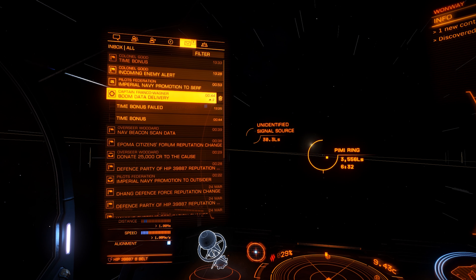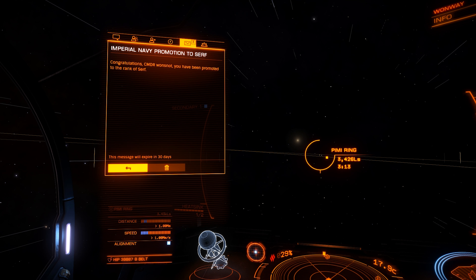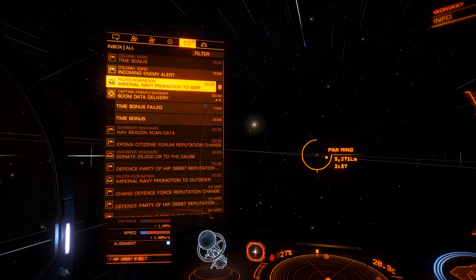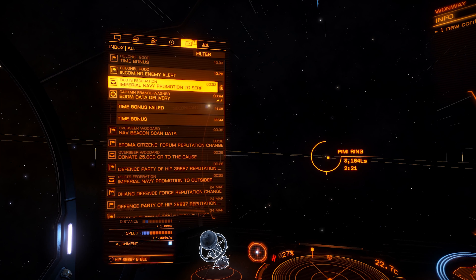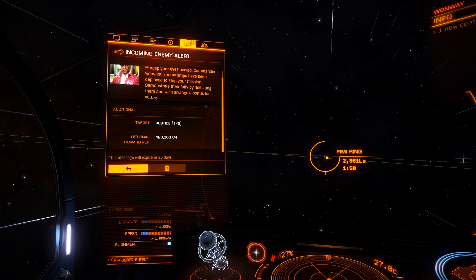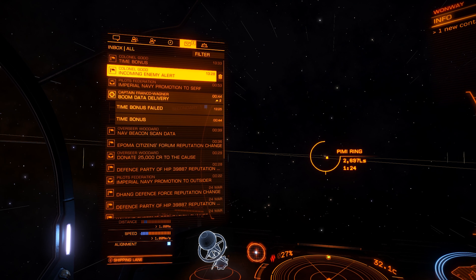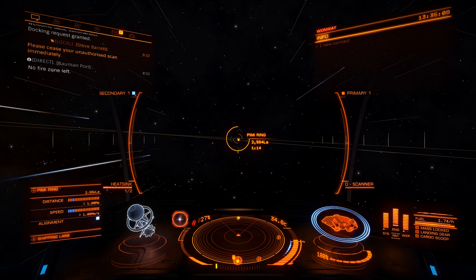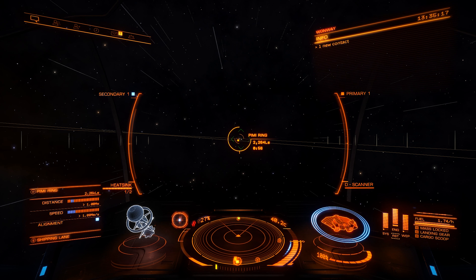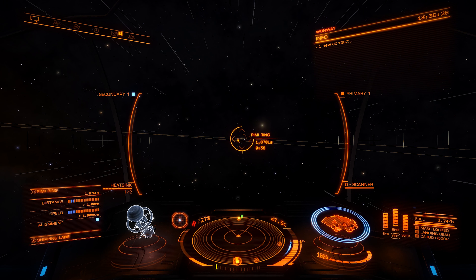I apparently picked up another mission, stopped through a system, and didn't complete it — not a big deal, it's really just a monetary boost. We're not out here for the money; the money's nice and it'll cover fuel costs if you don't have a fuel scoop, but that's not why we're here. There's an incoming enemy alert — 120,000 credits per target I kill, which is neat, but I'm in an exploration ship, not a combat ship.